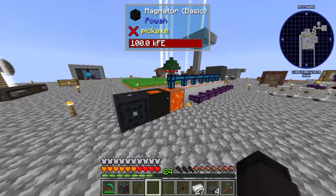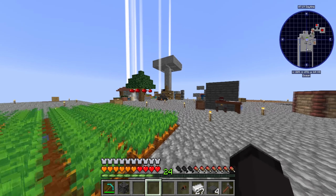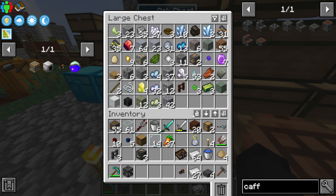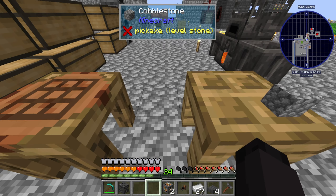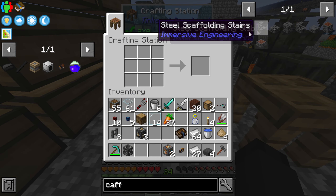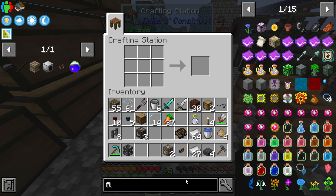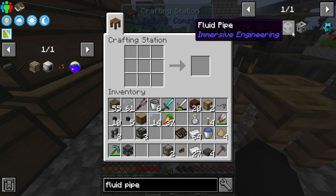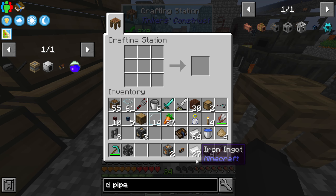There we go. I didn't make iron pipes yet but we can make those pretty quickly. Did I just use my engineering blocks? No, they're right here. I need iron pipes or just basic fluid pipes — I think I need six of these, okay.